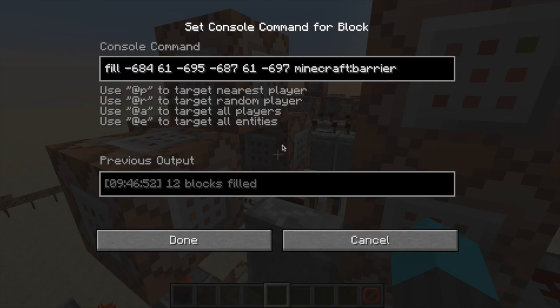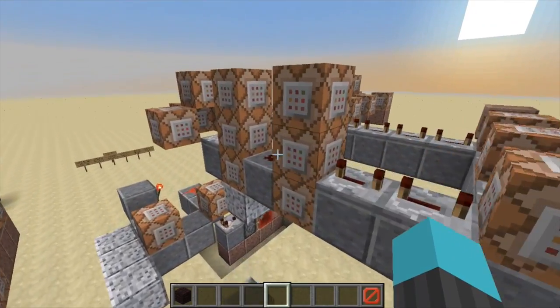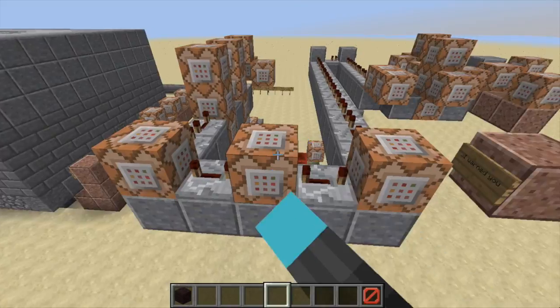It sets a redstone block which fills all of the areas with barrier blocks. Then these six commands spawn spiders by the name of 'Grum,' so they're upside down on top of the barriers.